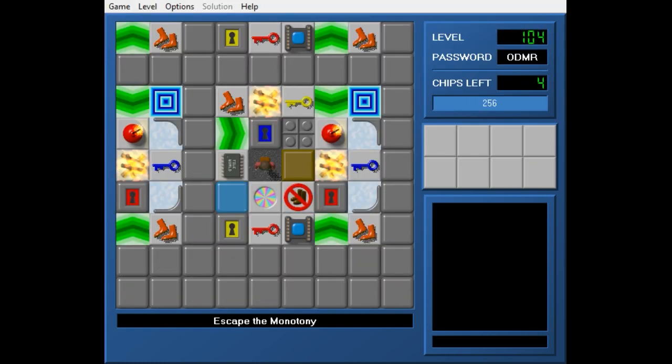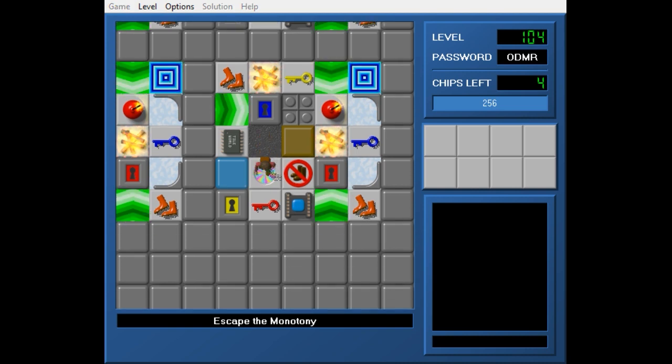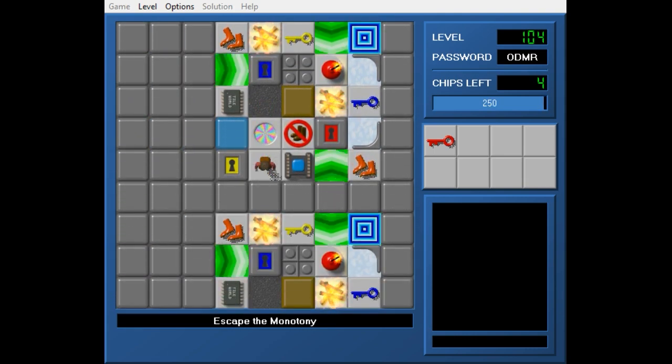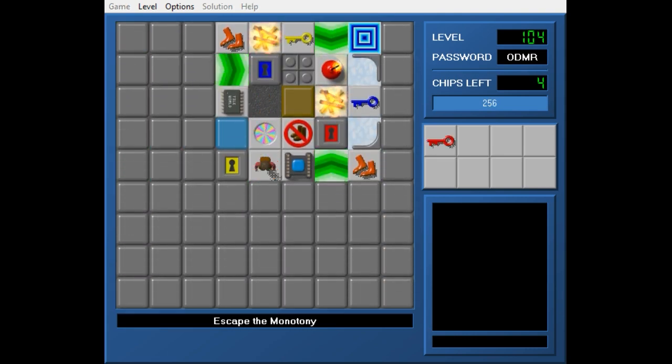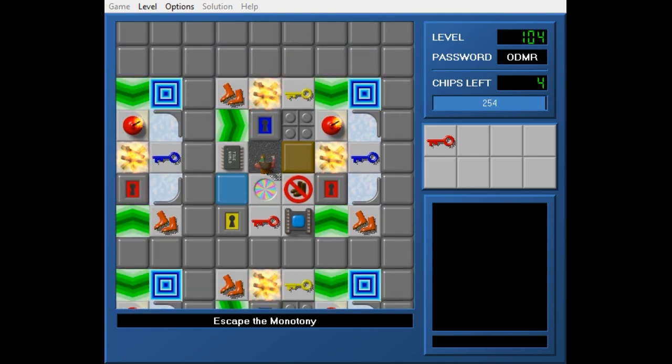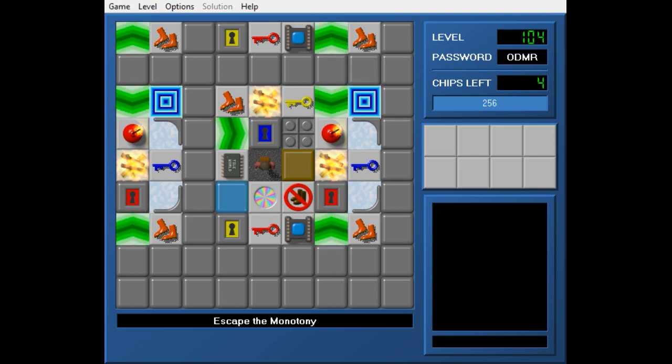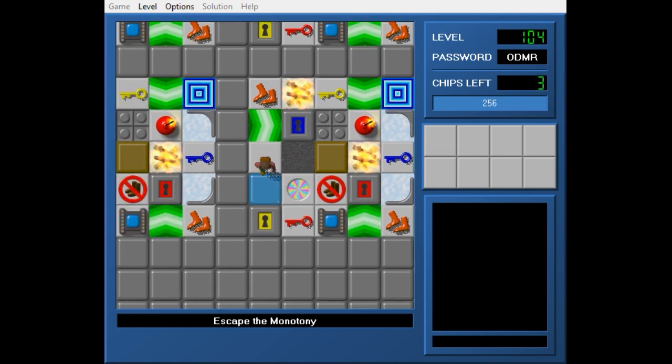Welcome back to CCLP 5. We're on level 104, Escape the Monotony. So we have a few identical-looking rooms. It looks like in the bottom-left room, top right — maybe there are just four rooms. Given that there are four chips, that seems kind of likely.